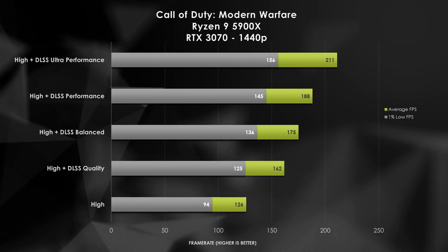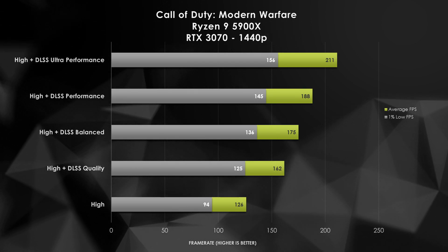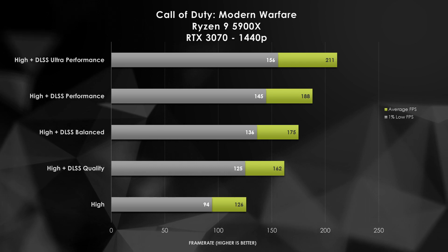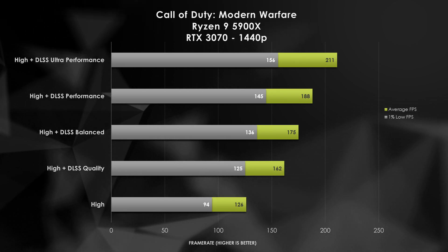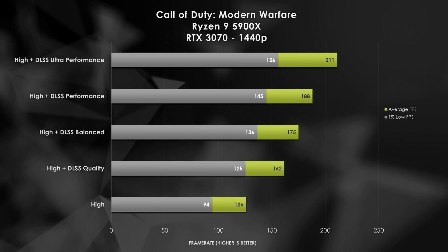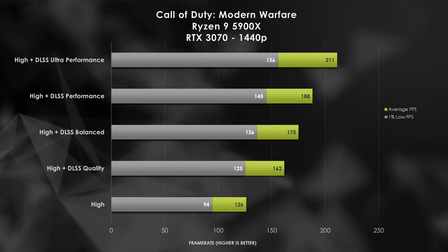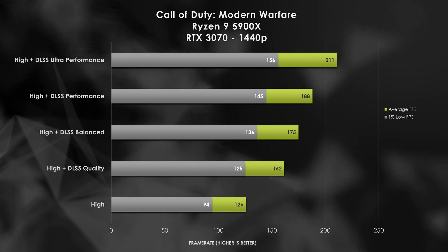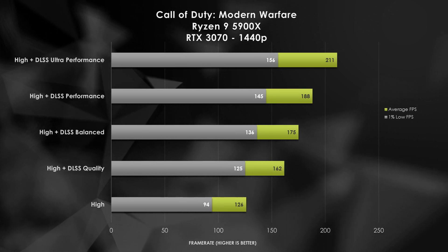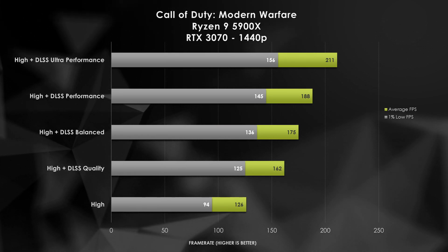Going further up the stack, DLSS balanced at 1440p is rendering roughly between 1080p and 720p. It still looks pretty good at 1440p, not as good as quality, but it's still a great option — especially if you're on a 144Hz panel, this is clearly a great setting to get you there. DLSS performance at this point does have high FPS numbers, but the output quality is starting to slip quite a bit. We're using lower and lower base rendering resolutions, so if you're really chasing FPS it's still recommended, but you are starting to see the quality impact as you go up the presets.